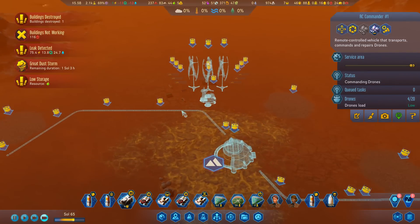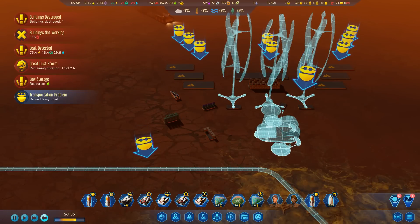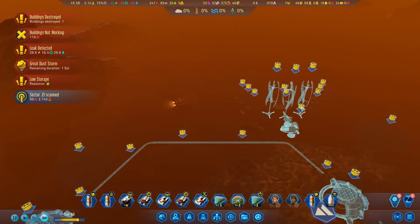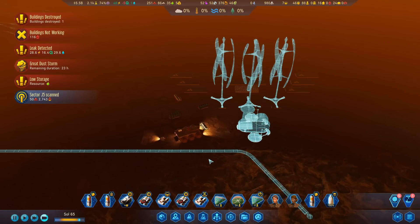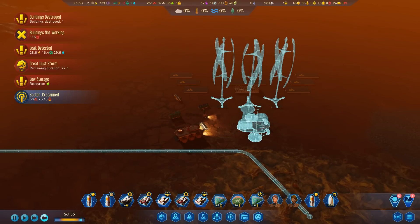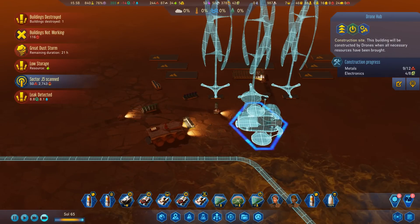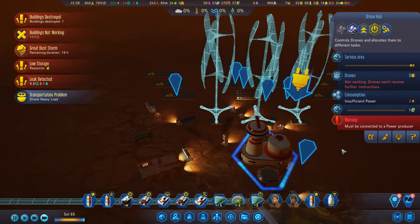You come up here and hopefully we can get all of this built. We've got the electronics, we've got the machine parts. Here's the rover picking up metals and taking them up - awesome. Here comes the RC Commander. Can we get this built now? There's a lot to do - let's make sure that's a priority. They're doing it! We can get this drone hub built. I suppose I should prioritize one of these wind turbines as well.